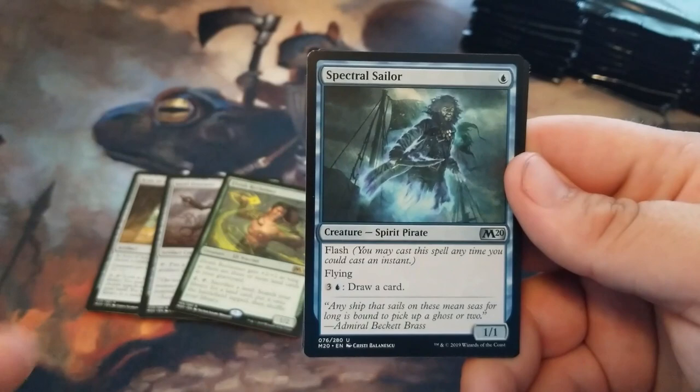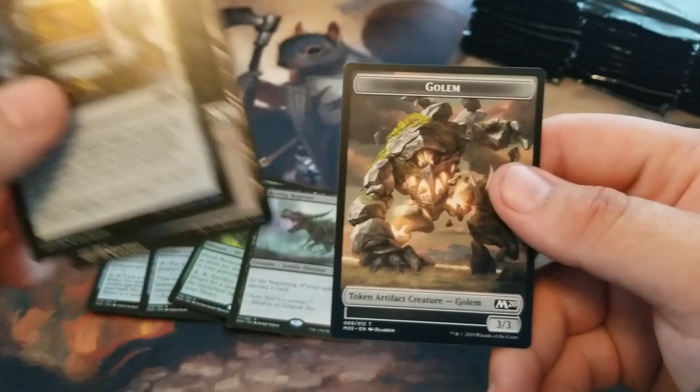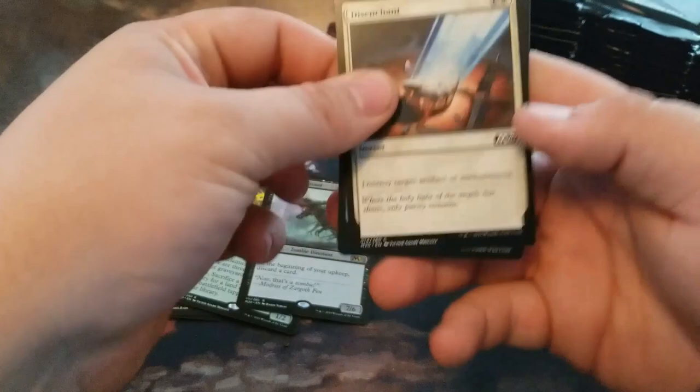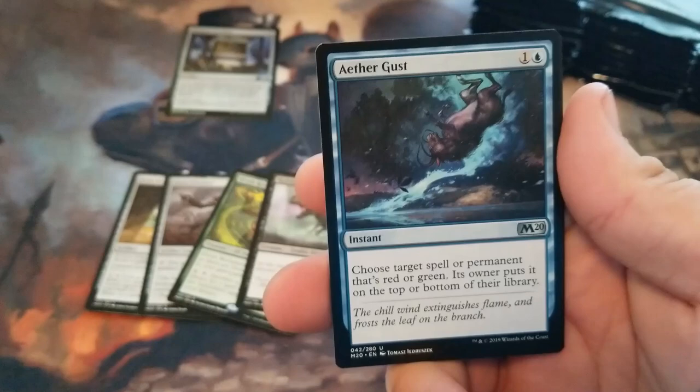Spectral Sailor. I've got a Rotting Regisaur. Diviner's Lockbox Foil. Gruesome Scourger. Empyrean Eagle. Aether Gust. And Kykar, Wind's Fury — a Mythic.